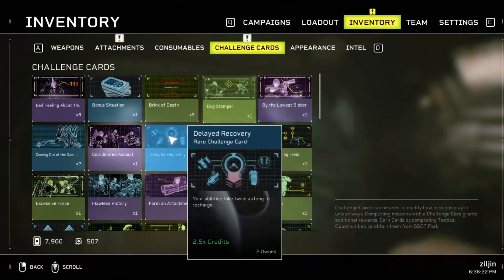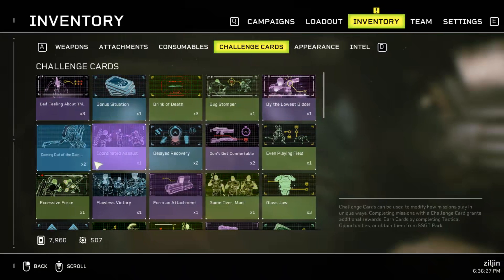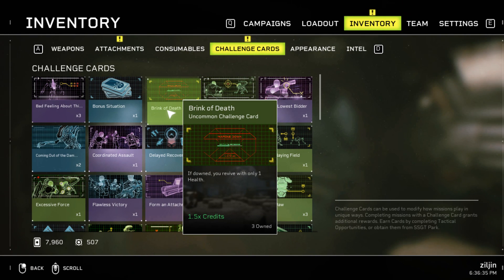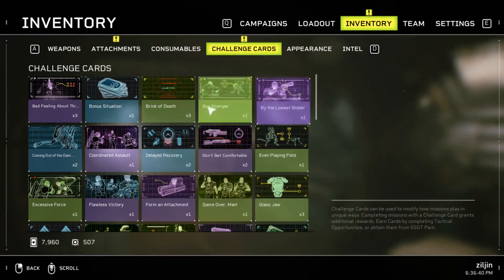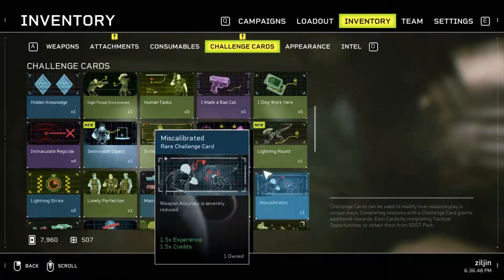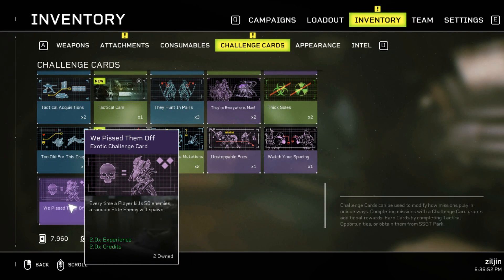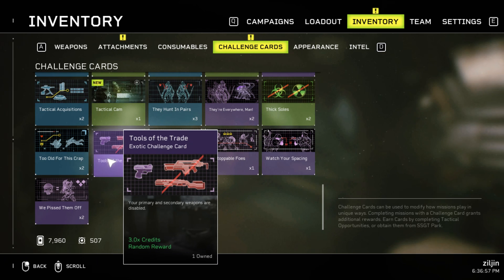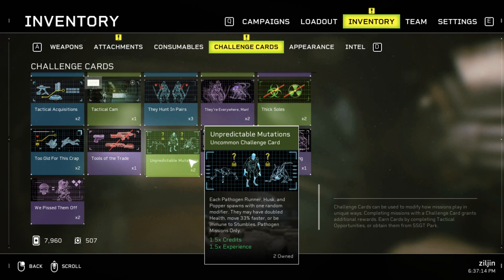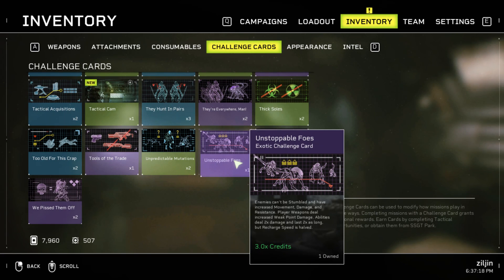That was really hard — definitely avoid challenge cards like that one. Something that just increases your credits without making it harder is fine. Enemies harder? Definitely do not use that. If downed you revive with one health — maybe that's okay. The green, lower-rarity cards are usually not as hard. I wish I could sort these cards by difficulty. Primary and secondary rare weapons disabled — that's crazy; maybe doable on the first mission casual mode. Some cards that spawn a bajillion faster enemies — hell no. Pathogen missions only — that's for the DLC, which I don't have.